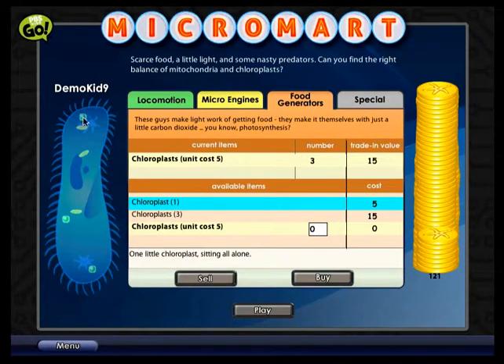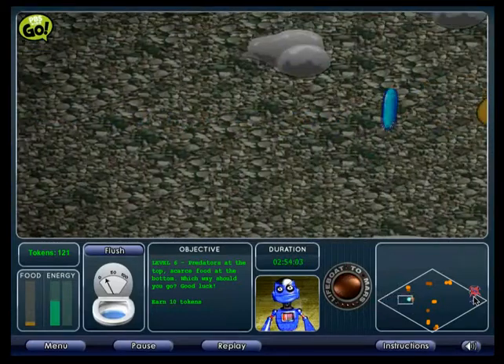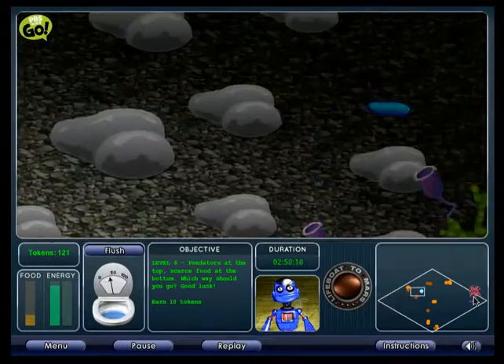Click the play button to start the level. Check the minimap — there's very little food on this level and the flag is very far away. Get moving. Use the chloroplast to convert the sunlight into food for your microbe.